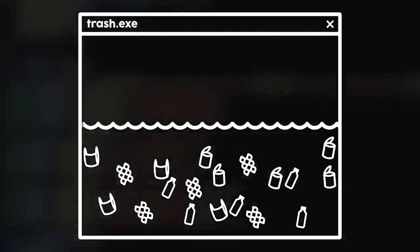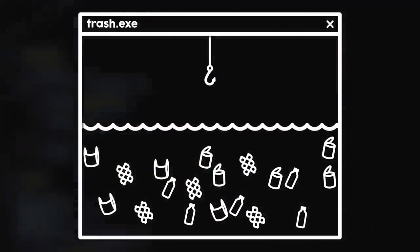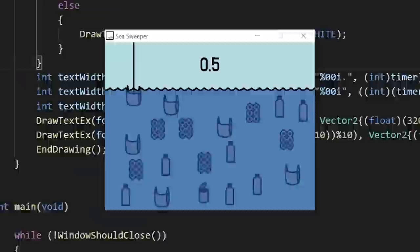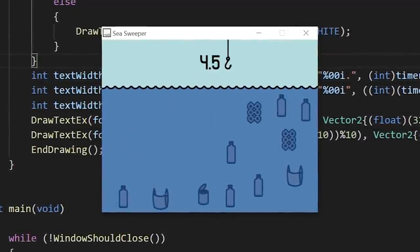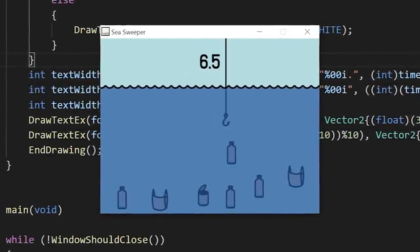I made a game about taking trash out of the ocean. 30 pieces of trash are randomly spawned throughout the water, and you have to fish all of it out as fast as possible. Pretty easy, right?